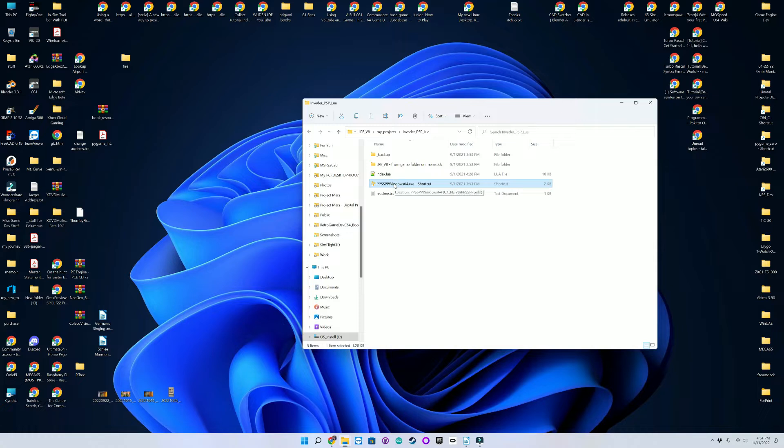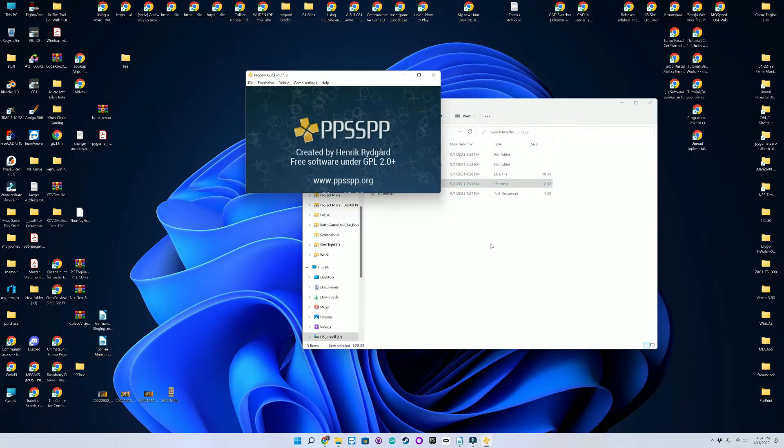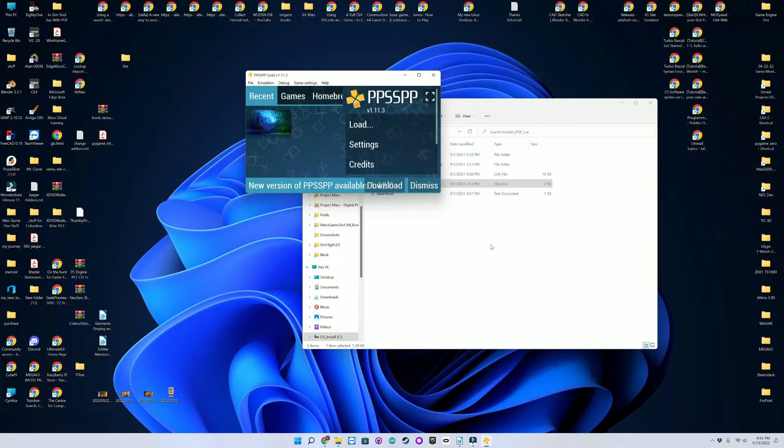Let's run the emulator and try out our game. Here's PPSSPP. Once we run it, the Lua Player Euphoria will show up as a game in the menu.